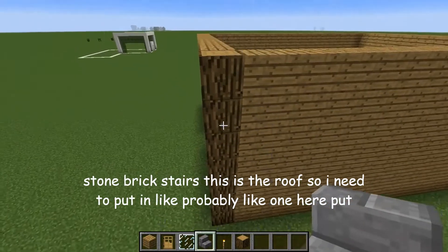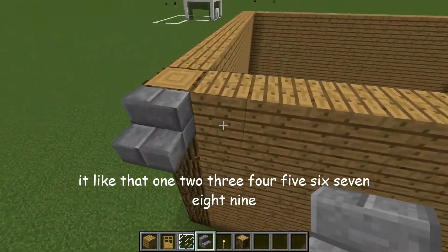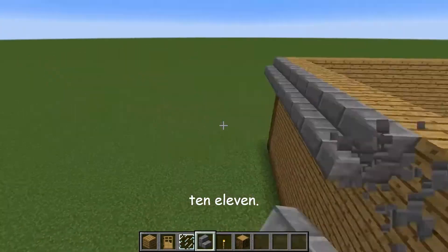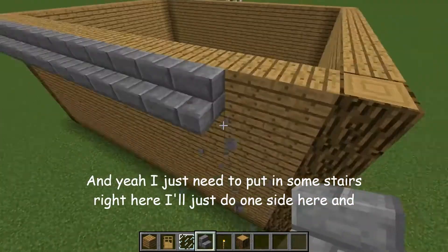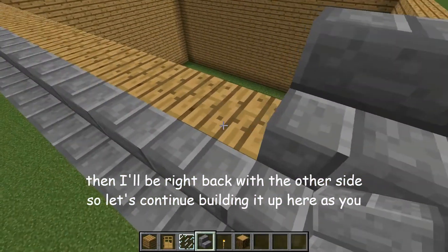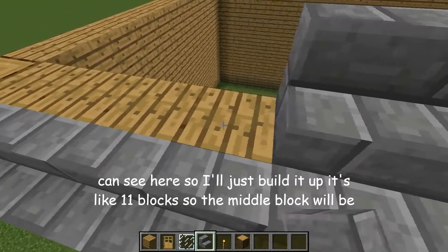So I need to put in stairs — like one here, put it like that. And counting out about thirteen blocks across for the stair row. Just need to put in some stairs right here. I'll do one side here and then I'll be right back with the other side. Just continue building it up — it's like eleven blocks, so the middle block will be meeting.